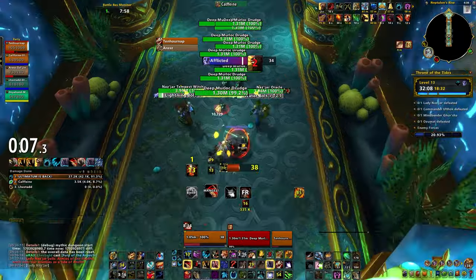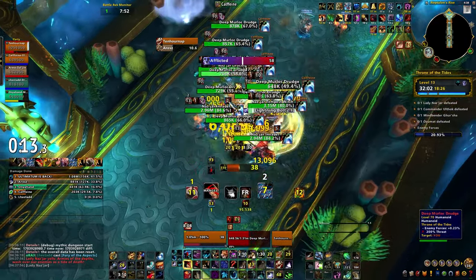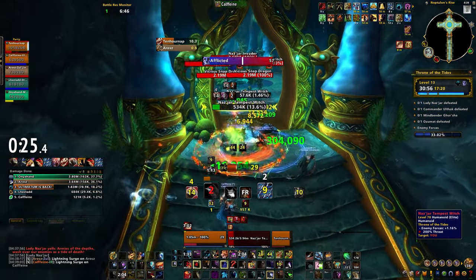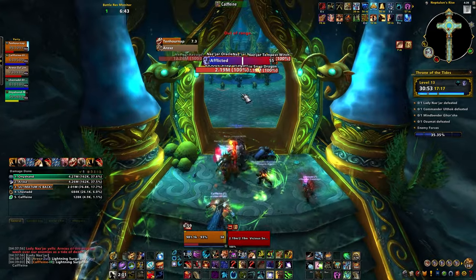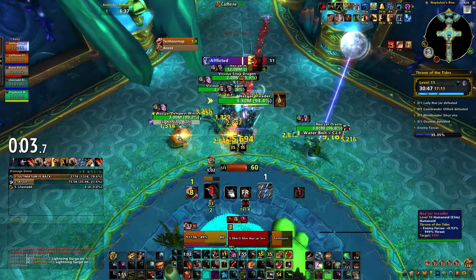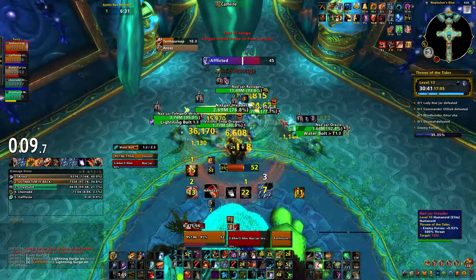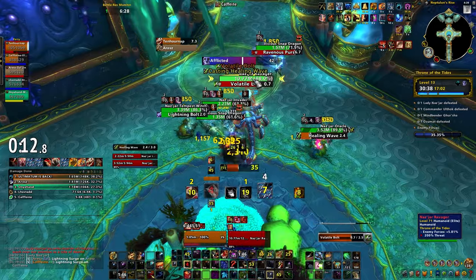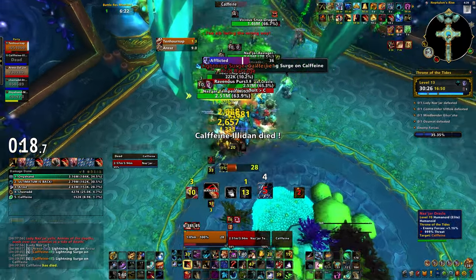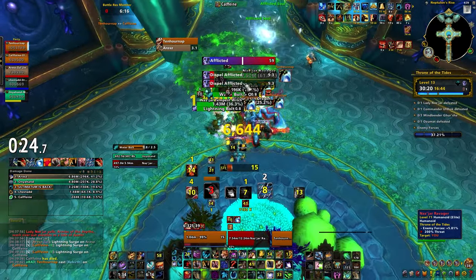For pulls with 1-7 targets at a time, you generate more rage per second from Blood Frenzy using the nerfed version than you did beforehand. But once you start fighting 8 enemies at once, you will generate less rage. This is really only an issue that affects the highest possible ends of play, because the difference between an 8 or a 10 target pull really isn't that noticeable. It only becomes a problem when you're trying to fight 20 mobs at once. Unfortunately, the WoW community takes a lot of their cues from the high-end pushing community, which is reasonable, but sometimes it doesn't really apply, like in this situation.